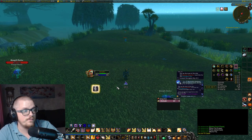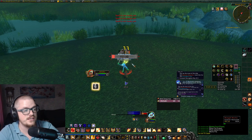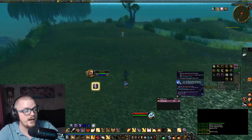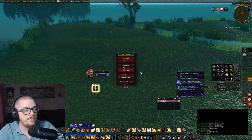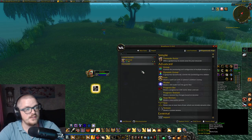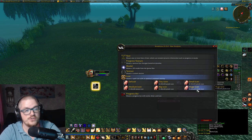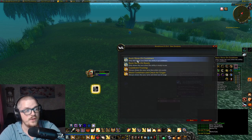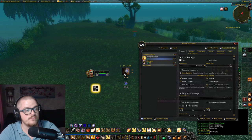Then you can see the cooldown. Between mobs, if it's not up yet I just continue as normal. For tracking the cooldown visually, download Weak Auras, go into Premade Auras, then Icons — I usually take the biggest one — then Abilities, and search Avenger's Shield. Then go into Basic, set it to Show on Ready, and move it wherever you want.